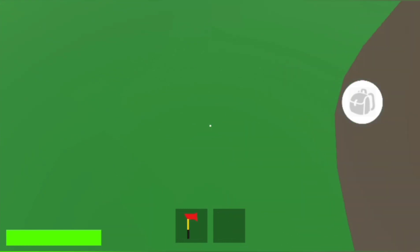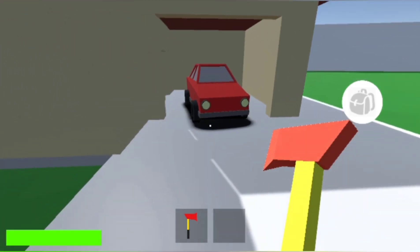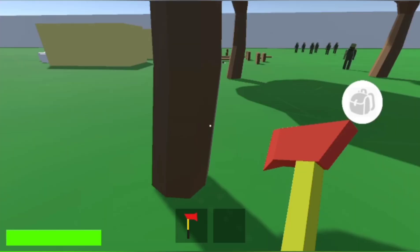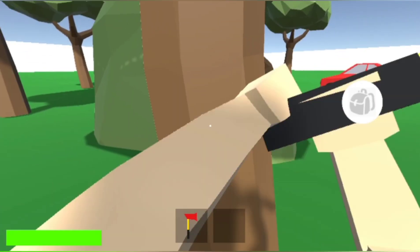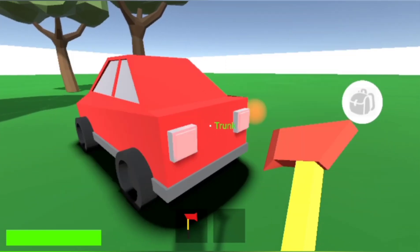A feature that Unturned doesn't have yet, but we thought would be a good addition, is car trunks. Now you can hop in a car, go tree chopping, gather some wood, stack it all in your trunk, and bring it home to your base.